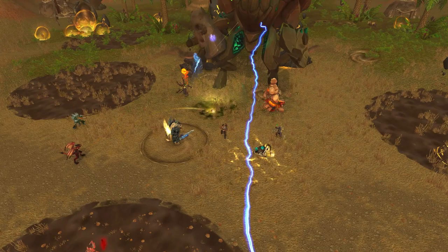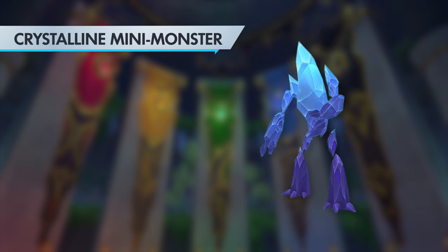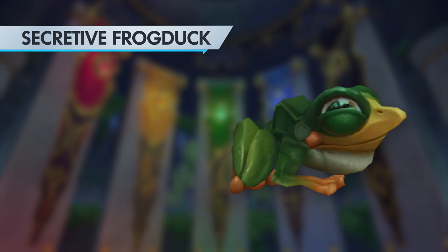With Phase 1 of the Dragonflight pre-patch, a few new collection achievements have been added to the game, which brings us four new pets. The Crystalline Mini Monster is rewarded when you obtain 1,250 unique battle pets. The Secretive Frog Duck is awarded when you achieve 1,500 pets. You'll get the Violet Violence pet when you hit 1,750 pets.